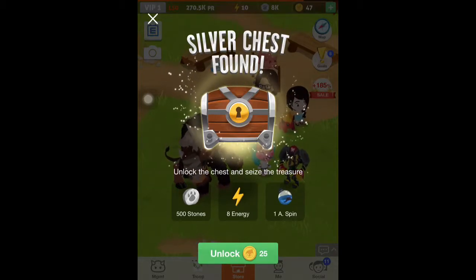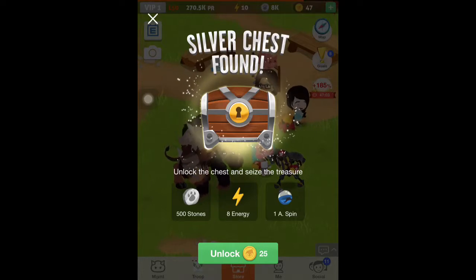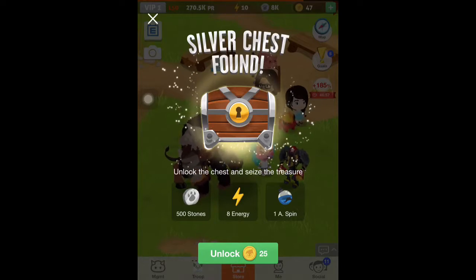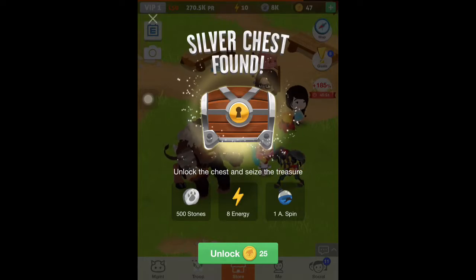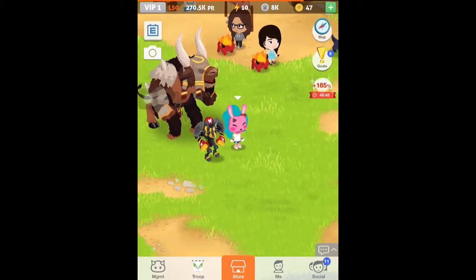I am not going to pay for that — this is the worst deal ever. 25 coins for one avatar spin? I usually get a stupid pink skirt, or a necklace, or an earring and I don't want those things. Eight energy? Also not worth it. 500 stones — I wonder who buys those things.